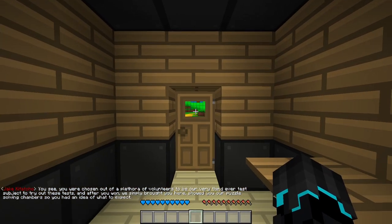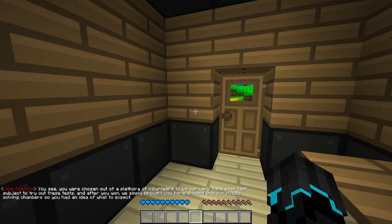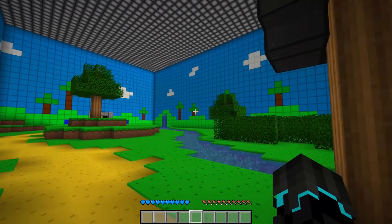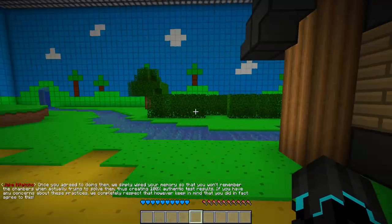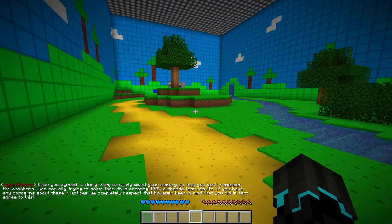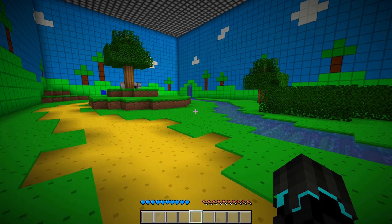You've been chosen out of a plethora of volunteers to be our third ever test subject. After you won, we simply brought you here and showed you our puzzle solving chambers so that you had an idea of what to expect. Once you agreed, we simply wiped your memory so you wouldn't remember the chambers when actually trying to solve them, thus creating 100% authentic test results. If you have any concerns about these practices, we completely respect that. However, keep in mind that you did, in fact, agree to this.